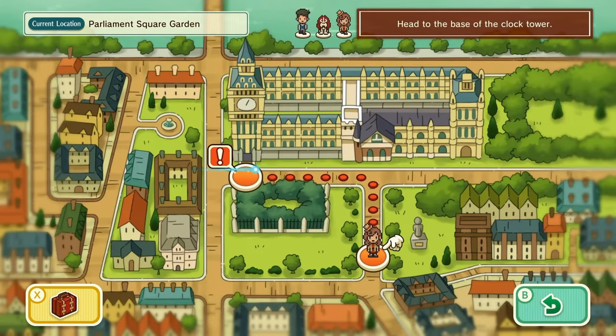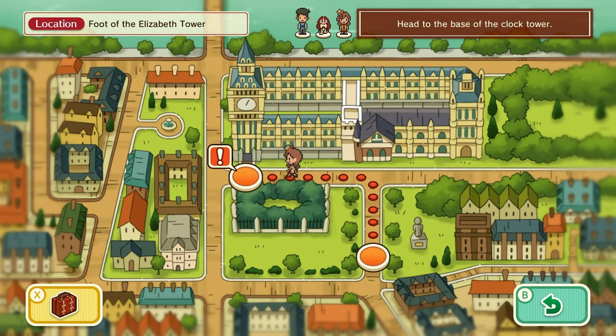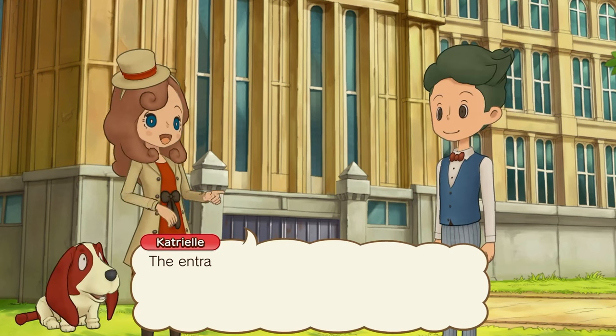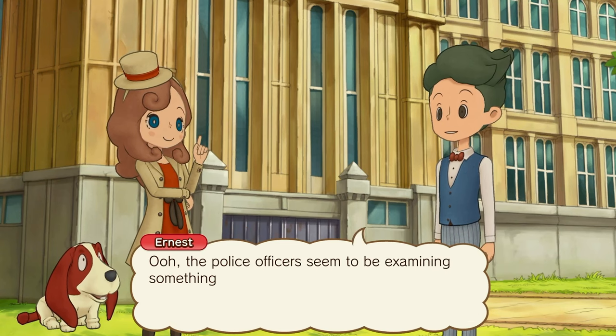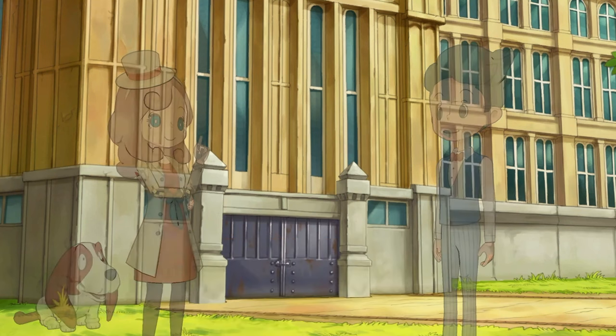There has to be a way to get the speaker at the same place, right? The clock tower housing Big Ben resides over London — no entry without permission. The entrance to the clock tower looks to be over there. The police officers seem to be examining something. Glass asks them what they found.